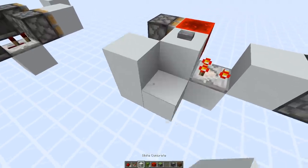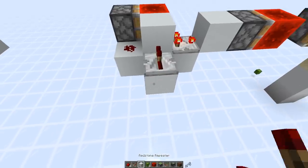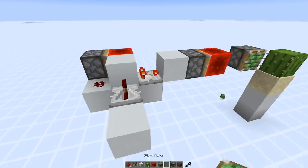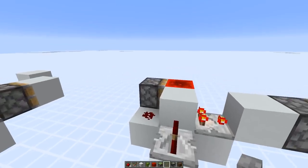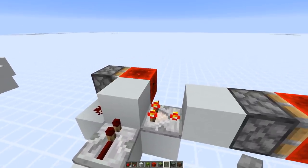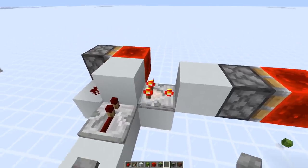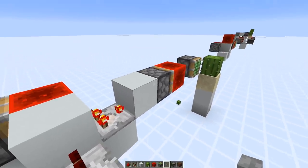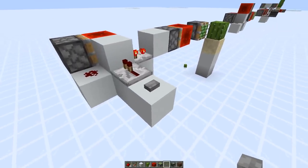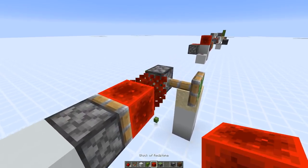Now if you would use a repeater instead, it takes the usual two gameticks — one redstone tick — until the comparator turns on. The redstone block arrives after two ticks, then takes another two ticks until it turns off, so in total we get a two gametick pulse in the case of a repeater input, as you can see here. That's why this only works with the button input.